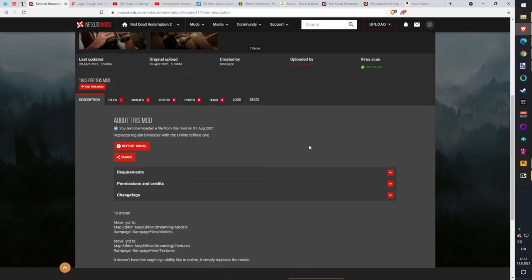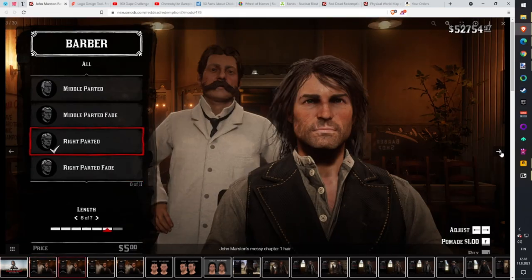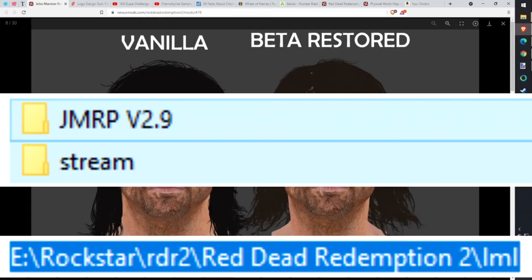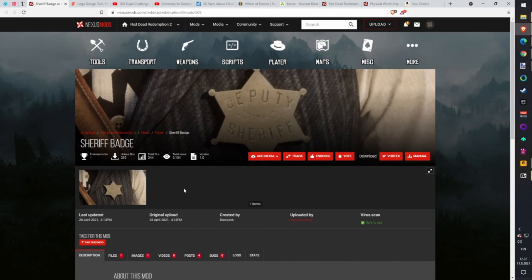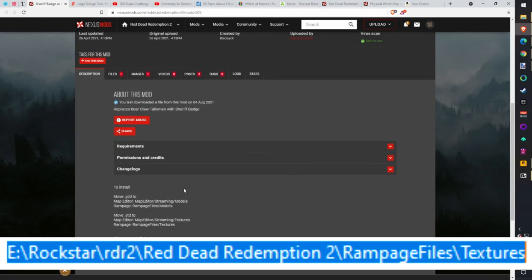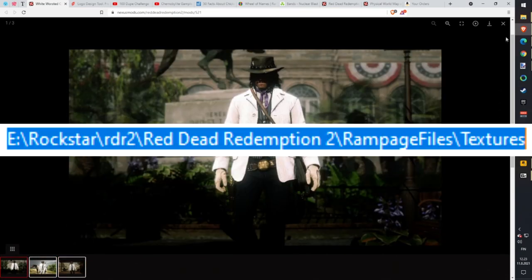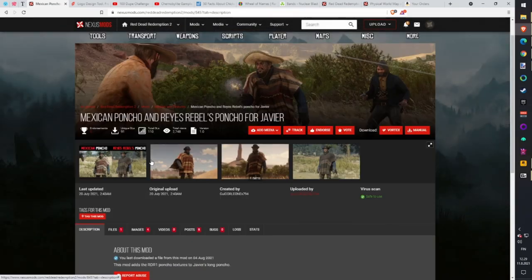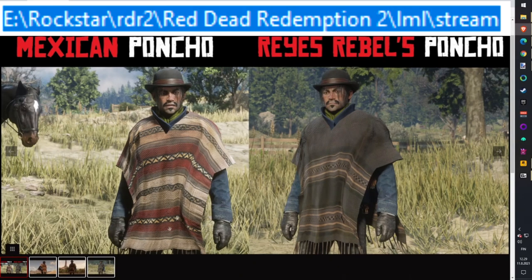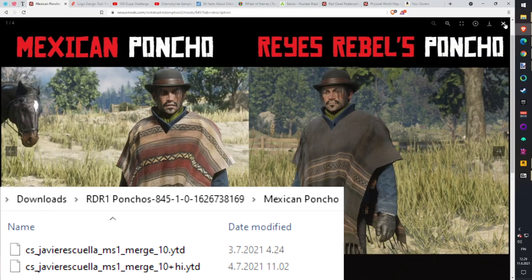Refined Binoculars will change the binoculars textures from RDR1 into your game. Drop the .ydr file into the Rampage models folder and drop the .ytd files into the Rampage textures folder. If you don't have models or textures folders, create them. White Frog Code — drop into the LML stream folder. Josh Marston Restoration makes Josh's gaming experience better and more immersive — drop both folders into the LML folder. Want a fancy looking white hat for Arthur? Drop into the LML stream folder. Replace bear claw talisman with a sheriff badge — drop into the Rampage textures folder. White Cavalry Gloves in game — drop into the Rampage streaming folder. Mexican Poncho for Javier — drop into the LML stream folder, but choose only one texture. Don't drop the folder, only the files from inside the texture folder.